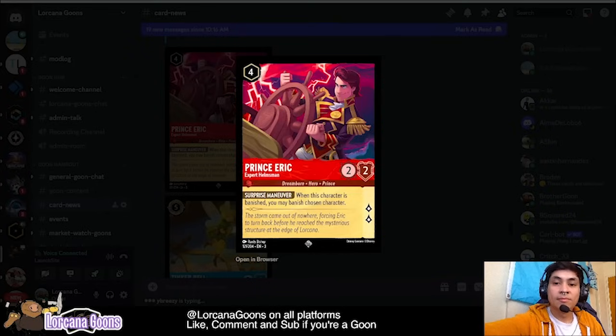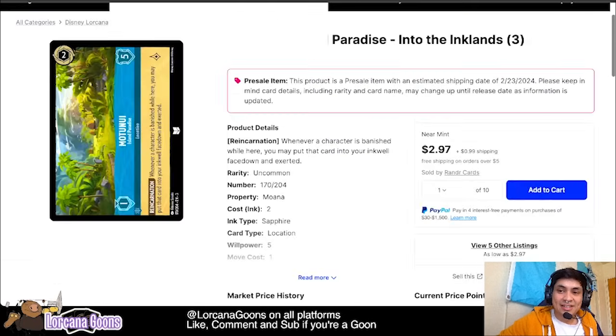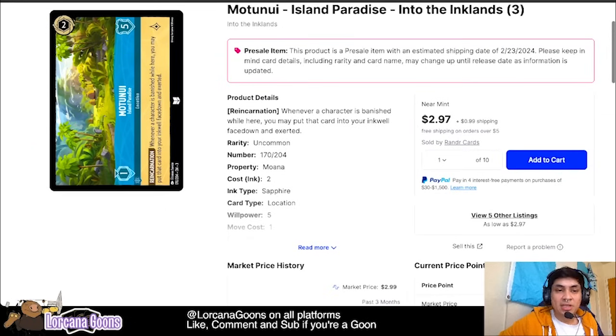I'm pretty excited to see what Ravensburger is doing with Into the Inklands cards. We have more cards — like the Motunui Island Paradise location. It's a two-cost inkable island. The move cost — whenever a character is banished while here, you put that card in your inkwell face down and exerted. This card is very strong; it makes all your characters like Gramma Tala. I can see it being utilized quite well in the popsicle deck with the new cards just revealed.